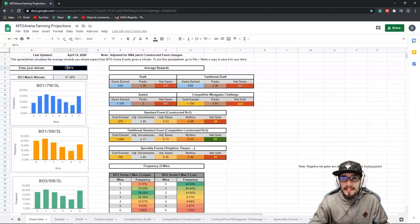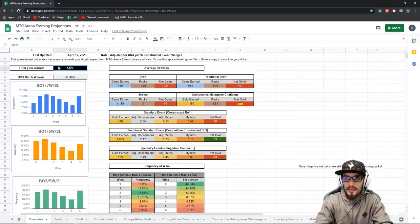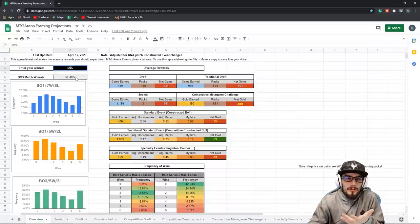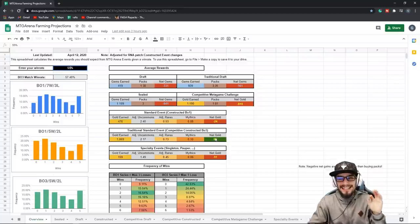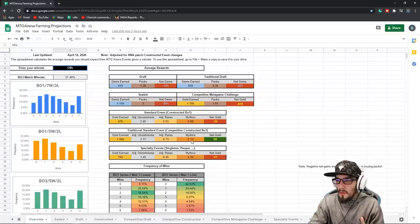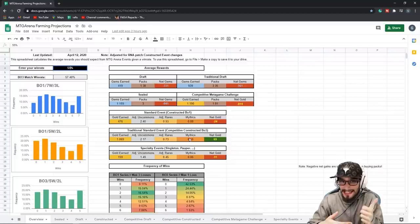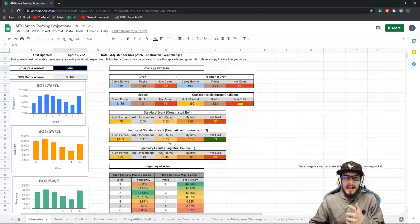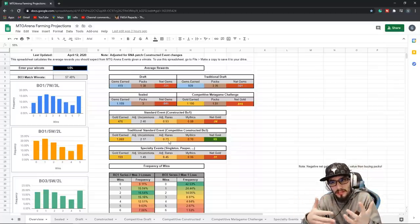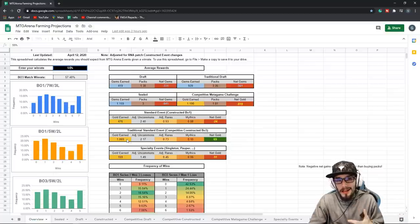You enter your win rate. To get that win rate with the specific deck you want to use, we'll get to that in a second. We're using 55%. Best of three pushes us up a little bit because we get that extra decision-making process and it's not so much based on luck. Then we go to this specific event — traditional standard event. With that win rate, we will be netting 69 gold. We're also going to get 0.1 of a mythic, so every 10 events we do we're going to get at least one mythic. And every event we're getting 0.73 rares. That's pretty good considering the event costs 1,000, and a pack which has one rare in it also costs 1,000. So you're getting a little bit less, but it's a really good return considering you're also earning 1,069 gold back.